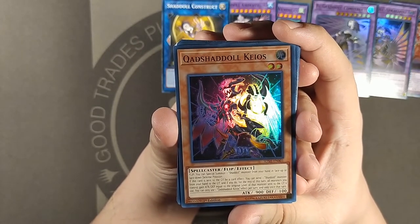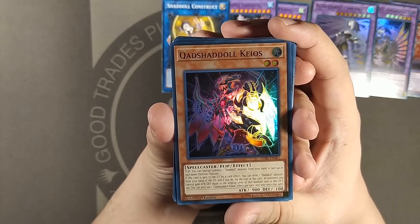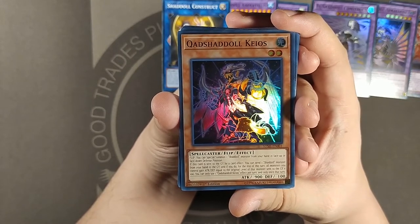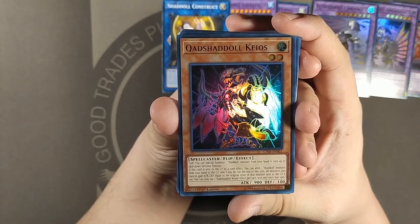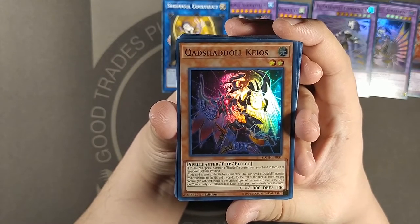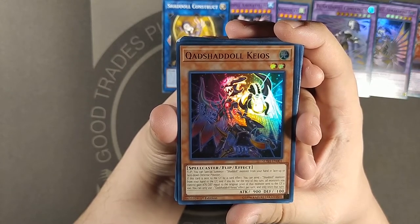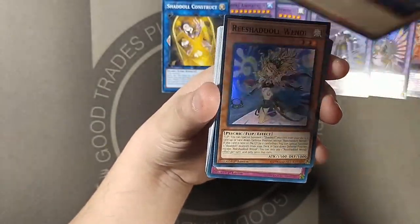Spellcaster flip effect. Flip: special summon one Shadal from hand in face-up or face-down position — interesting. Just to get the flip value on. If this is sent to the graveyard by an effect, you can send one Shadal monster from your hand to the yard, and if you do, for the rest of the turn all monsters you control gain attack and defense equal to the level of that monster sent to the yard times 100. You can only use one Cad Shadal Chaos effect per turn and only once that turn.